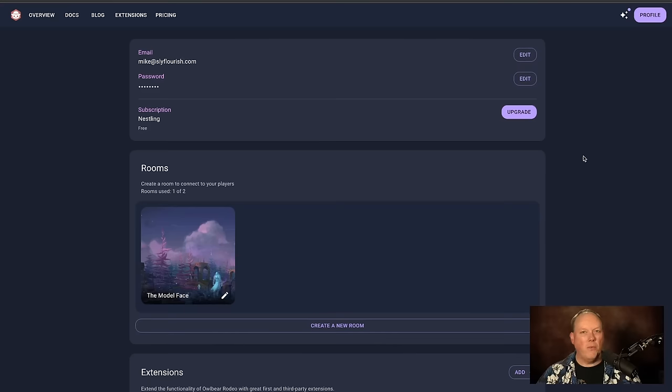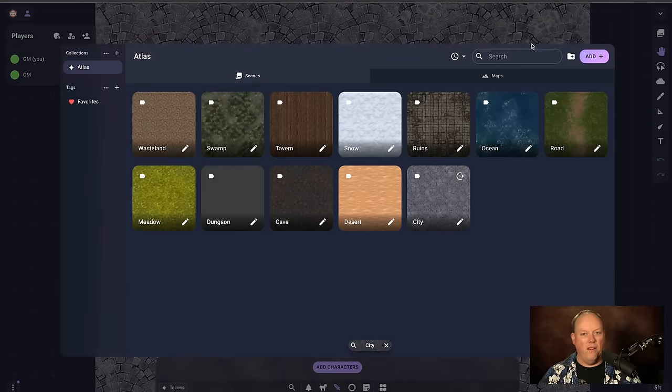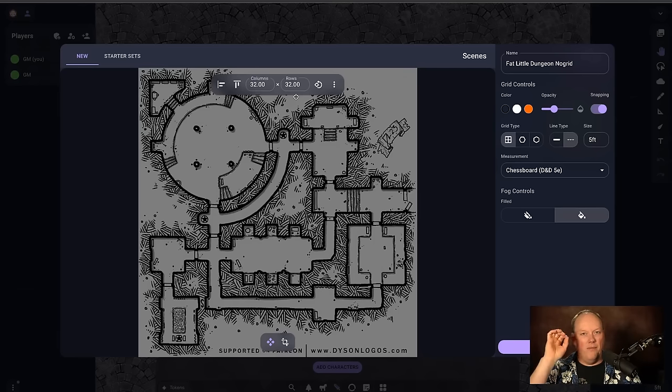Of course, you want to add a map of your own. So we go back to our room, go to scenes, click add, then click upload. I'm going to upload a Dyson Logos map. One thing to note: Dyson Logos maps come as PNGs that are really high resolution but can be slow. I convert them to larger-size JPEGs because they operate a lot better and render faster. Owlbear Rodeo seems to like JPEGs better than PNGs for virtual tabletop use.